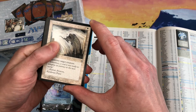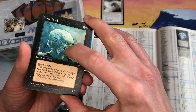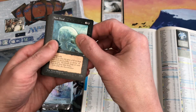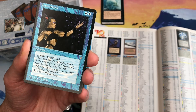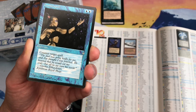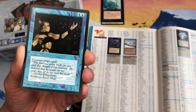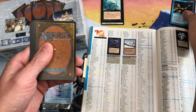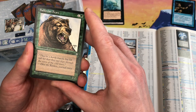Death Ward is the first card — it was reprinted from Alpha/Beta/Unlimited. Among the commons we have Morphling. This is a 3/3 swampwalk creature for three colorless and a black, at 10 cents. Then there's the Ice Age Counterspell — awesome art by L.A. Williams showing someone countering a spell. We punch it into TCG Player: $2.15. Anything above a dollar is great, so that's a solid return.